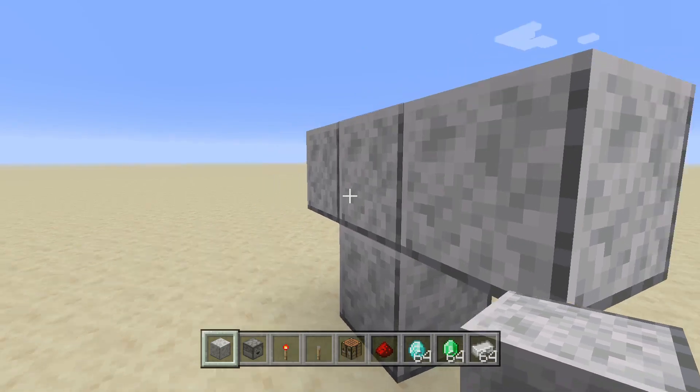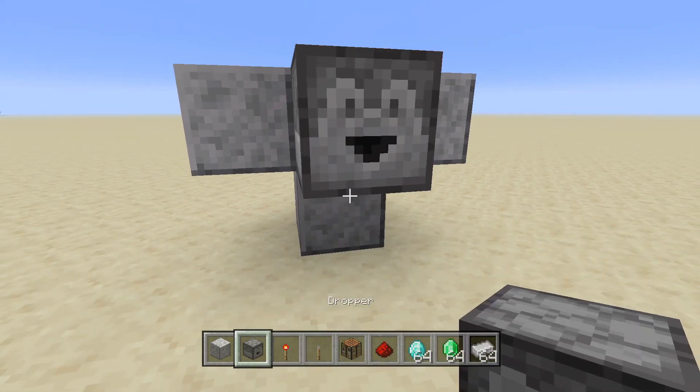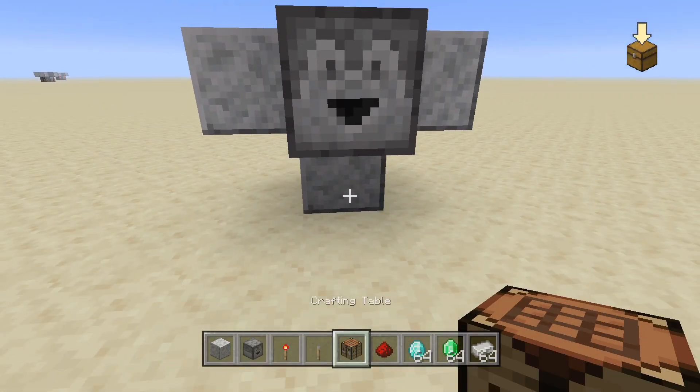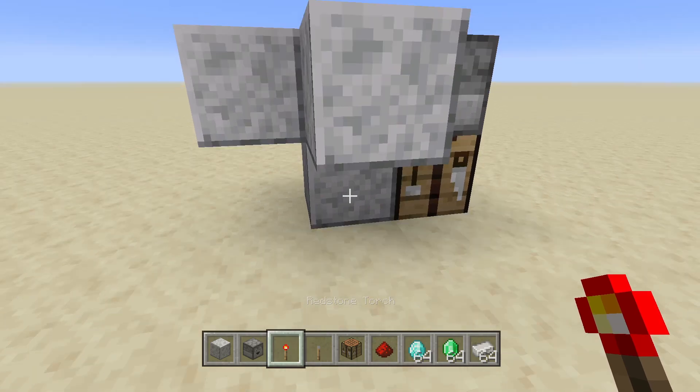Place the blocks of your choice in a T shape and then place a block behind it, just like that. After that, place a dropper on the front of the highest block, and then underneath that you want to place a crafting table.